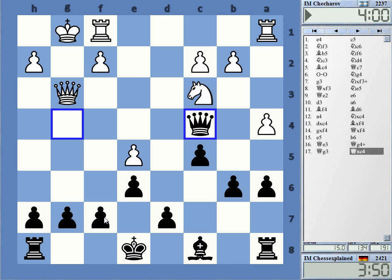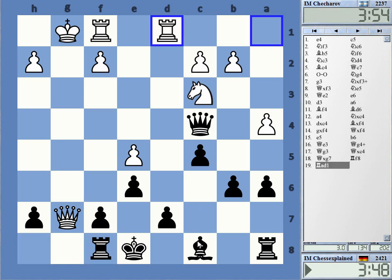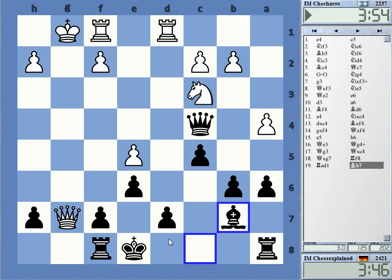Taking on g7, I go rook evade and then bishop b7, castles long — wow. I think the open g-file could be tricky for white's king with the bishop on b7. Long castle, rook g8 — how does he prevent that? I'd be very interested in learning how he does that.